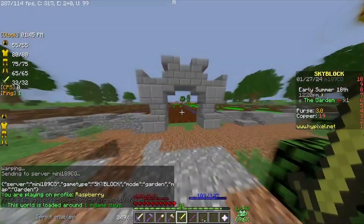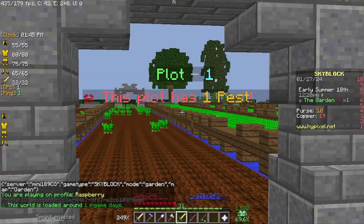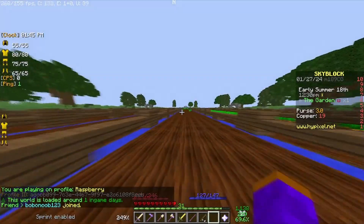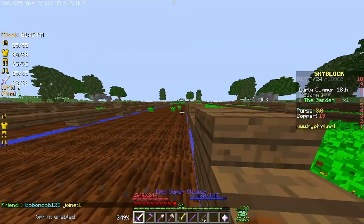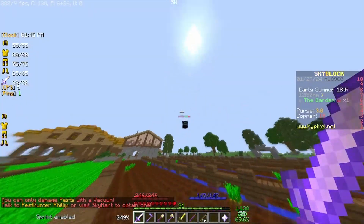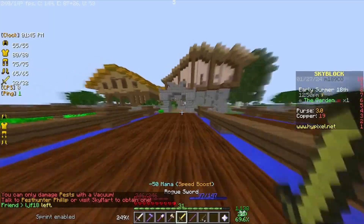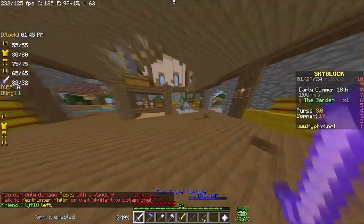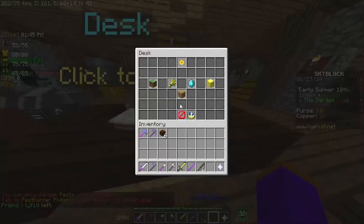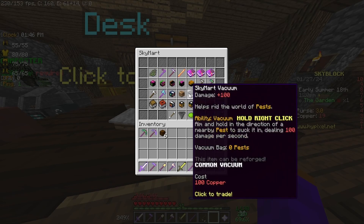So we are here. I did farm a little bit of my carrots, and now it has a pest. So we are going to try to kill that pest. I don't know if I can kill it with my sword, or if I need some kind of vacuum, but I'm going to try with my sword. Nope — you can only damage them with a vacuum. If you just have a Skymart vacuum, that's 100 copper.